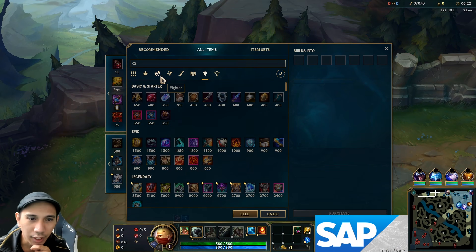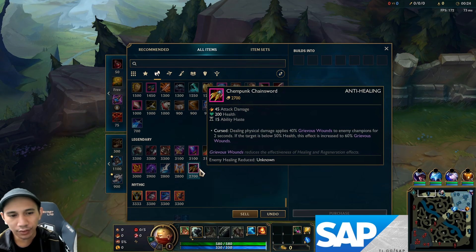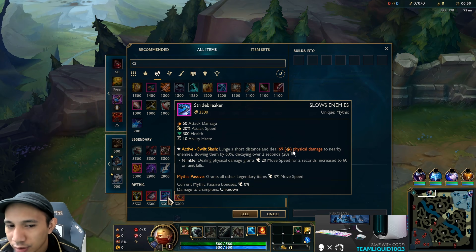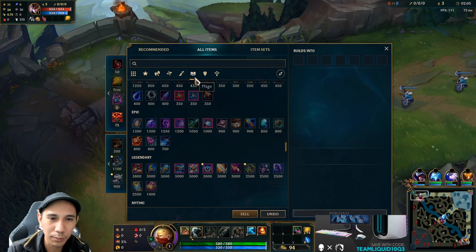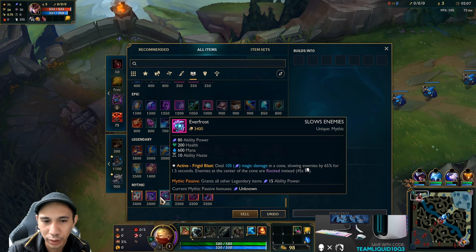I need to look at an assassin, not a fighter. Lunge is short distance. Oh, it's an active Eclipse on Singe. What is Eclipse? I'm still getting familiar with new items.